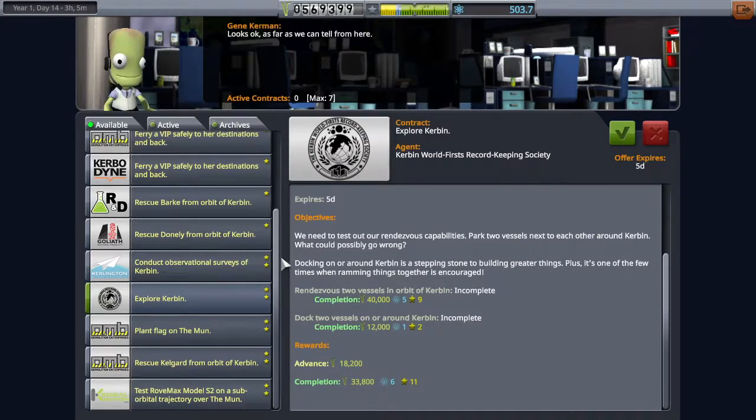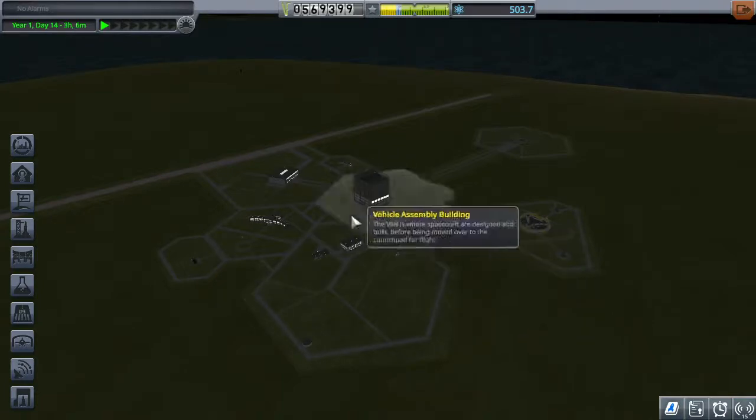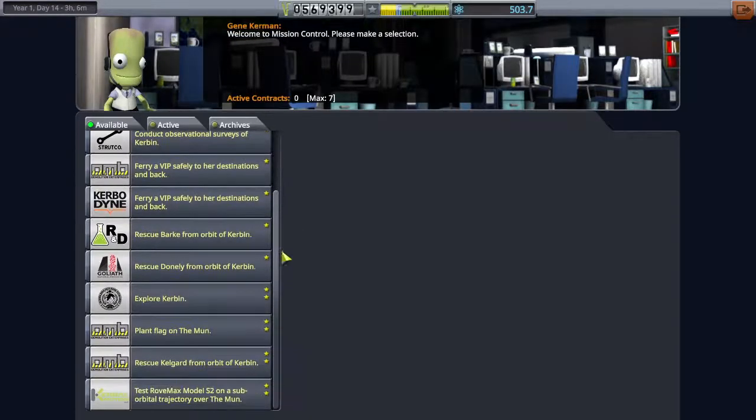Minmus is a much better choice in terms of progression. If you want to do the rendezvous contract or go to Mun instead, that's fine — the rocket I'm about to build can probably land on Mun too, you'll just have to be more careful and probably won't be able to hop between multiple biomes. We're actually not even going to take a contract for this flight.